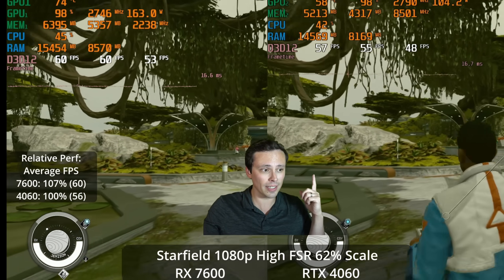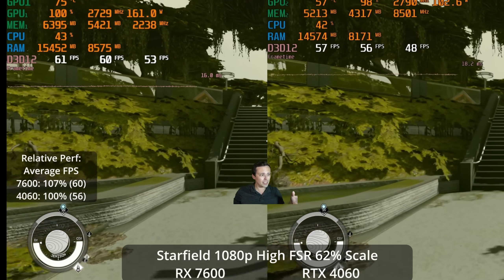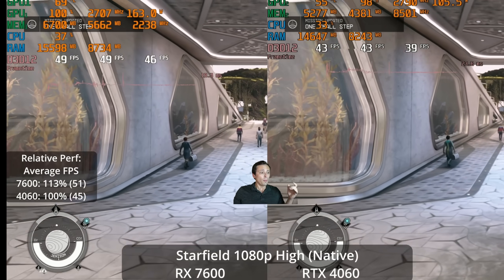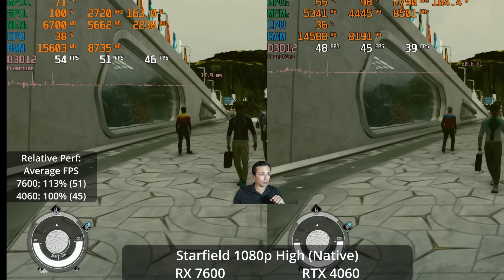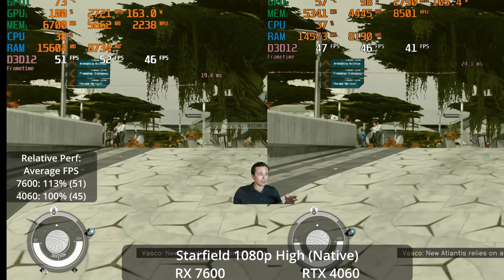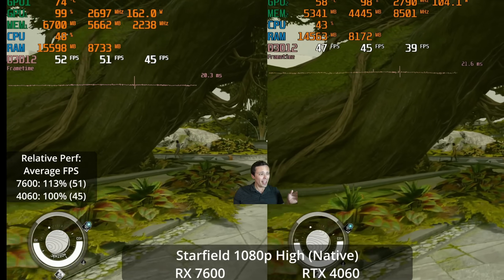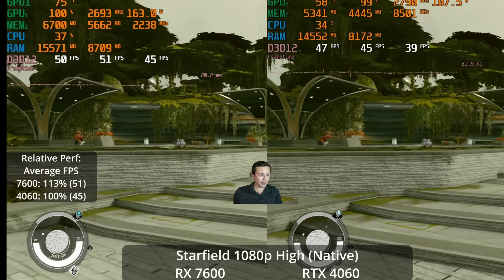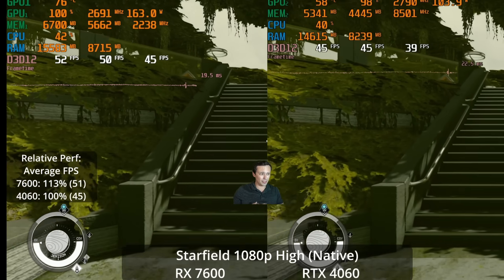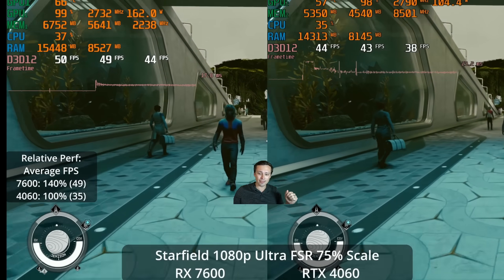The 4060 is a little below 60 here, but the 7600 does average 60 on this benchmark run. But what if we wanted native 1080p resolution at the highest settings? The RX 7600 is now averaging only about 51 FPS, and the RTX 4060 is averaging 45 FPS at native 1080p. The 7600's lead has actually grown to 13% at these settings, possibly due to the 4060's low memory bandwidth at higher resolutions. Both of these brand new GPUs can't hit 60 FPS at high settings in native 1080p.